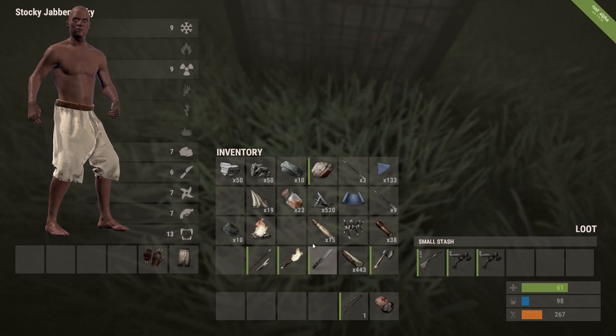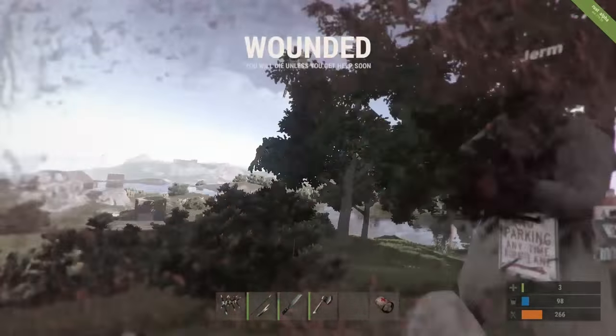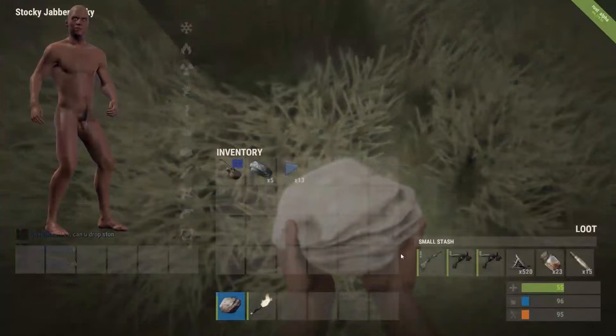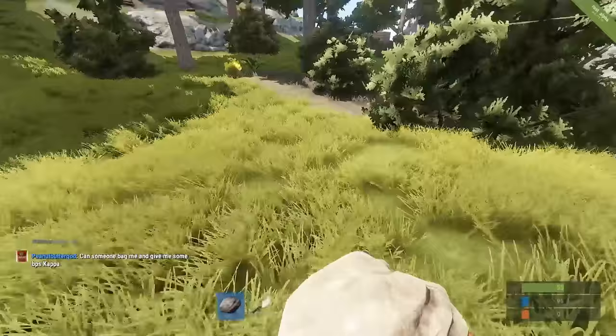If you ever get completely lost and can't find your base — this happens to me a lot when I make a loot storage base near a monument — stash your gear in an identifiable spot and then commit suicide. Then retrace your steps back to safety.